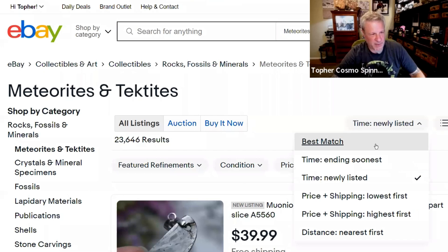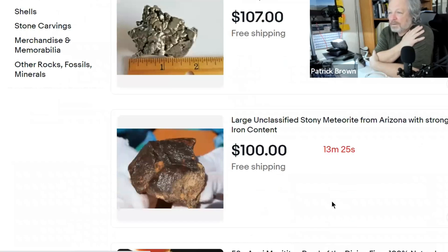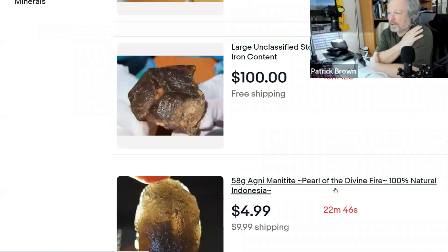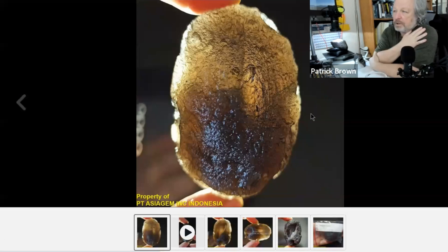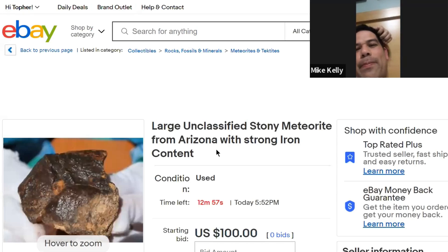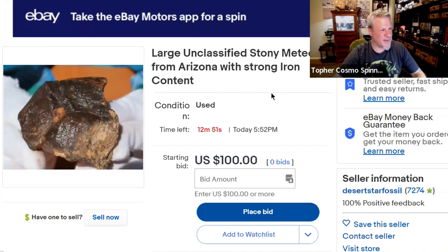Switching to 'ending soonest' for meteorites — usually the first 12 things up are not even real. That one could be right. OG monite is not a tektite, it's soil-etched obsidian. That Arizona listing — I think it's a legit meteorite but I've seen that seller before. I'm pretty sure it's not actually from Arizona — it's NWA.